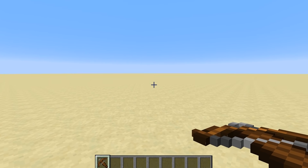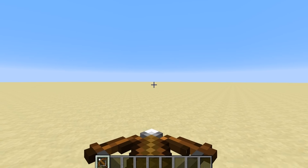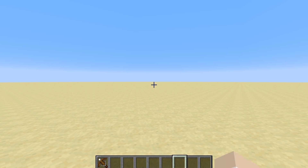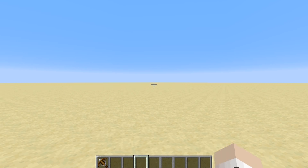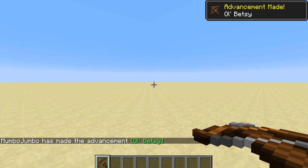Here we are in one of the latest snapshots of Minecraft and we've got the crossbow. The crossbow is interesting in that you load it up and then you can do whatever you want, but it stays preloaded. When you swap back over to it, you can instantly fire it with maximum power.